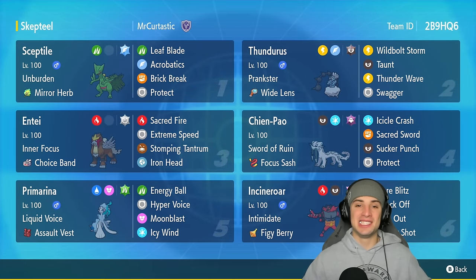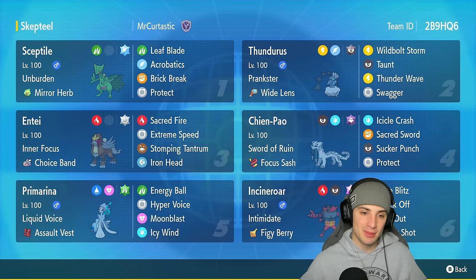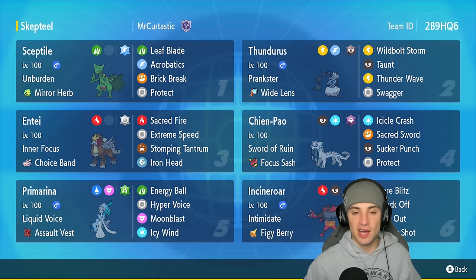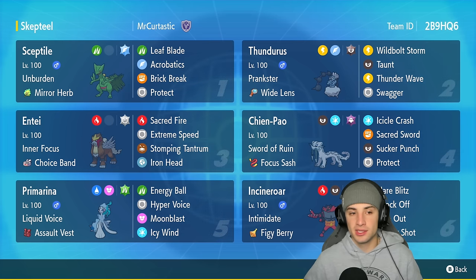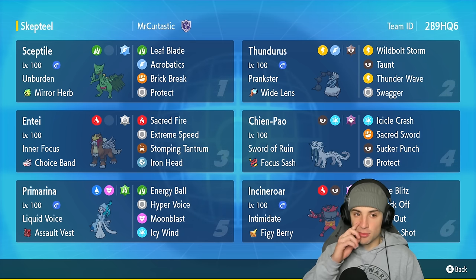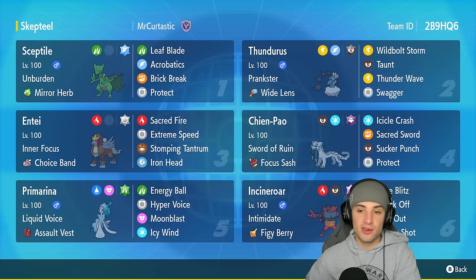What's going on YouTube, Jeans here, welcome back to the channel. In today's video I'm more than excited to be showcasing one of my favorite Pokémon of all time — we're rocking out with Sceptile in Regulation F. Sceptile is rocking Unburden as its ability alongside the Mirror Herb as item. Unburden boosts your speed by 1.5x if this Pokémon is not holding an item.